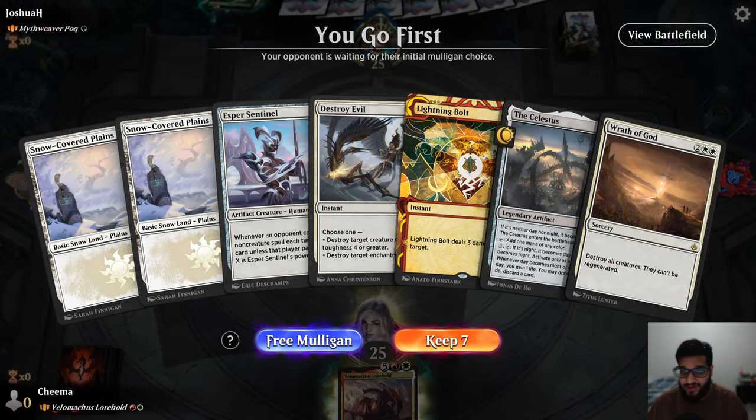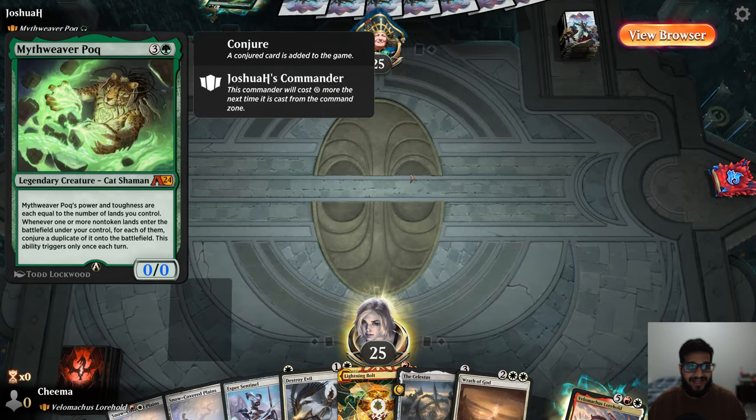Alright, game 1 on the play, which is great. Only 2 lands, which is not so great. And we're against a mono-green deck with a land game plan, which might be a problem for my land destruction as they can probably just play more than I can destroy.